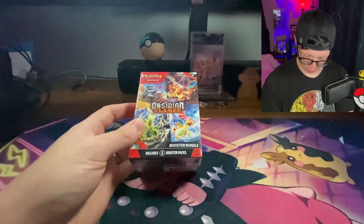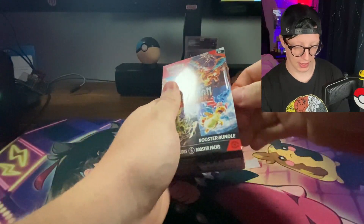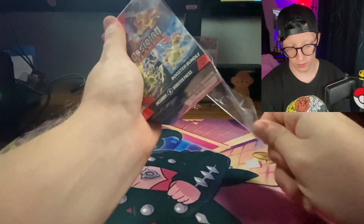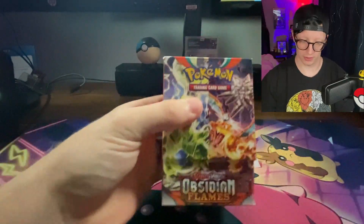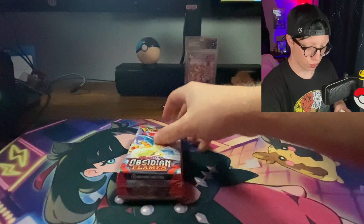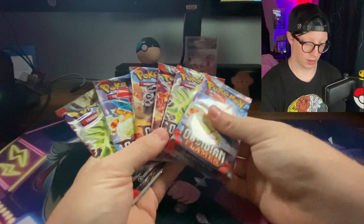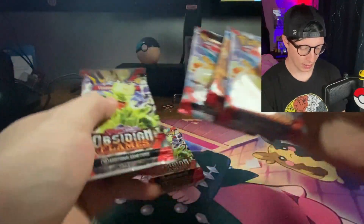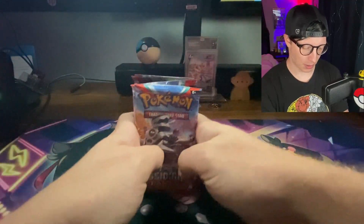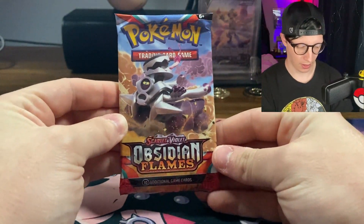Inside this is the Obsidian Flames six booster packs, so I'm really excited to see if we could possibly pull one of the Charizards. I've seen a lot of people pull them actually, and I was lucky enough to open up a booster box and an elite trainer box from Pokemon, so I'm really hoping that maybe one of these six packs might just be the one. It looks like we got one of each pack — I'm gonna save that Charizard one for last. Do you sort your packs by pack art? Leave it in the comments below. We're gonna set those off to the side, zoom in, and here we go starting out with the Revavroom pack.